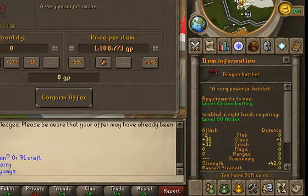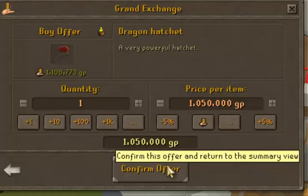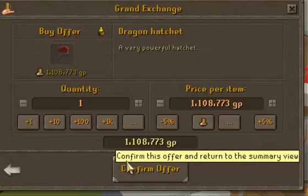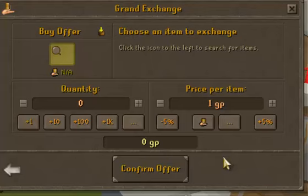Instead of buying all 10 at once, I'm going to buy one first to see how much it sells for — that will give me an idea of which direction the price is heading. Based on the graph it didn't look like it would return to where it was before, but since it's still going down I'll buy it a little under mid price. That one sold for 105k, so now I know the going rate.